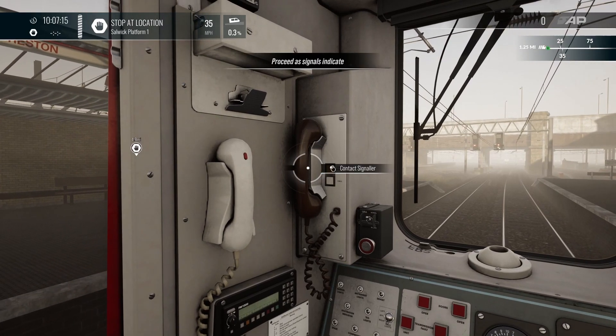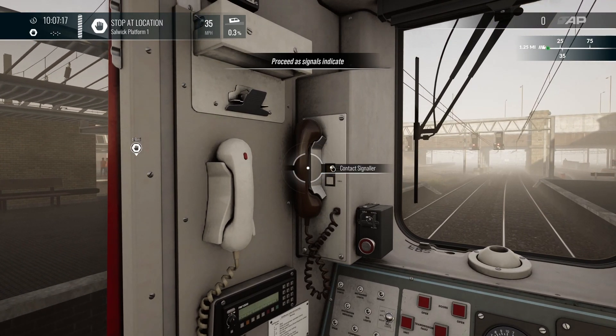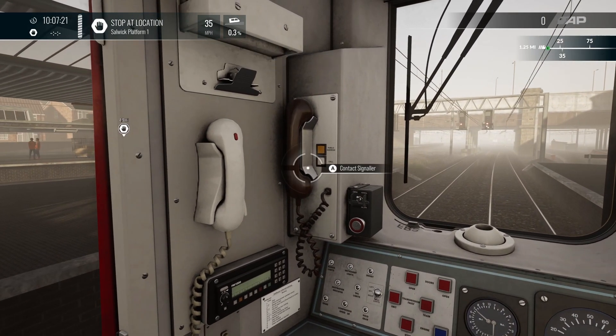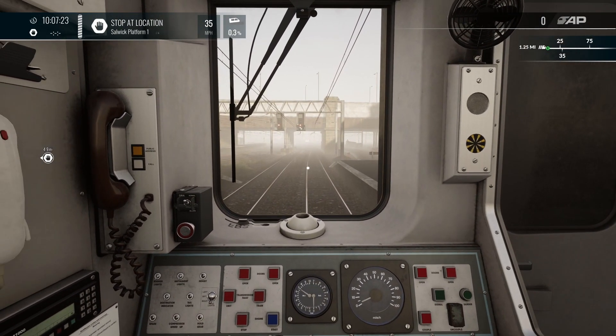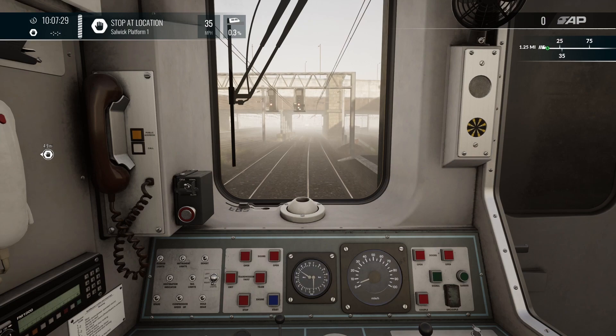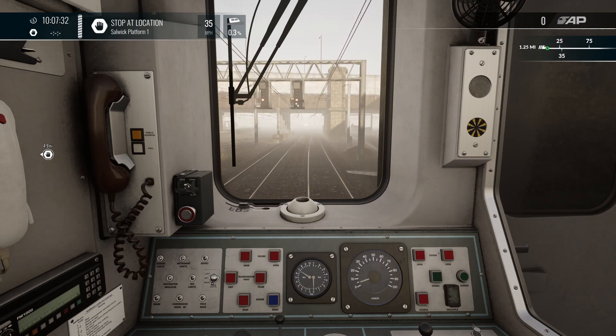You know why I'm clicking that? I'm clicking that thinking we're in the 142 - I thought we were going to get an announcement about Solowick, but no, we're not. We're in the 150. That's not a good start, is it? Okay, let's run the 150 to Solowick. We've got the shunt signal there, coming out of Preston station.